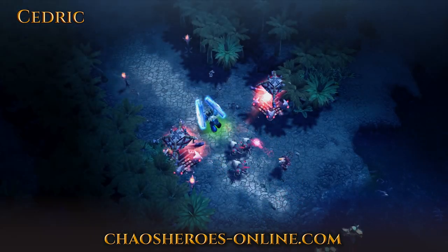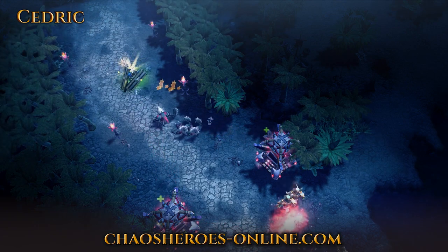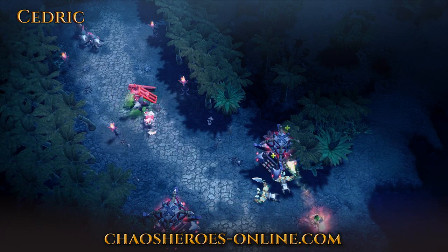When activated, Flawless Aegis further reduces all damage taken and returns all projectiles targeting him, forcing ranged opponents to either stop focusing him or take heavy damage from their own attacks.